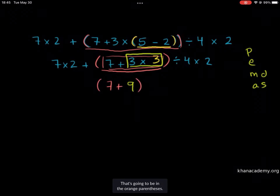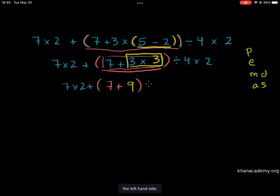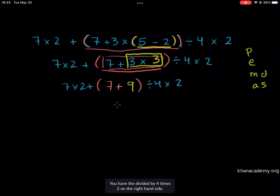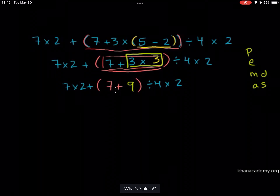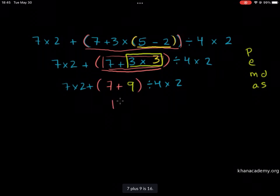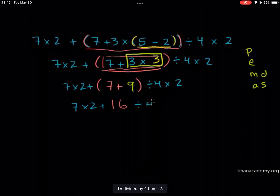That 7 plus 9 is going to be in the orange parentheses. And then you have the 7 times 2 plus that on the left-hand side, and the divided by 4 times 2 on the right-hand side. Now the thing in parentheses is pretty easy to evaluate — 7 plus 9 is 16. So everything we have simplifies to 7 times 2 plus 16 divided by 4 times 2.